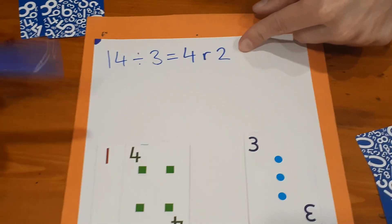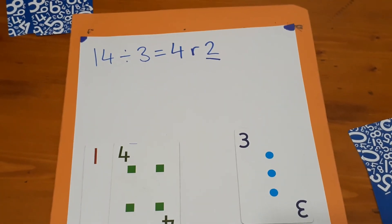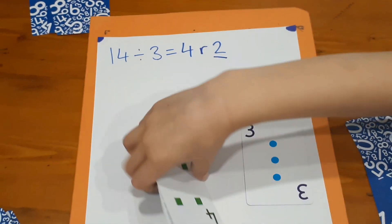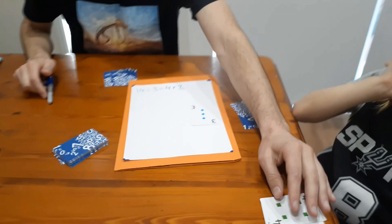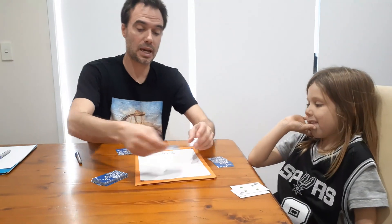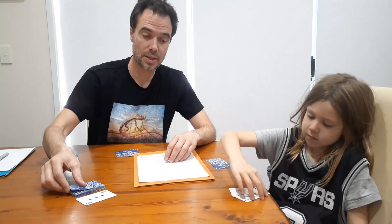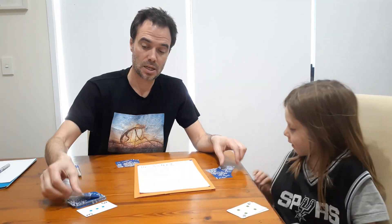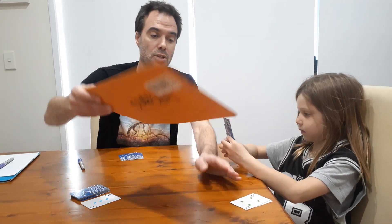Because Nash got a remainder of two, that means that is Nash's score. So Nash takes those two cards, and those two cards represent two points. This other card goes into a discard pile, and we may end up using it later. Nash, you used three cards, so he goes back up so he's got five cards again.